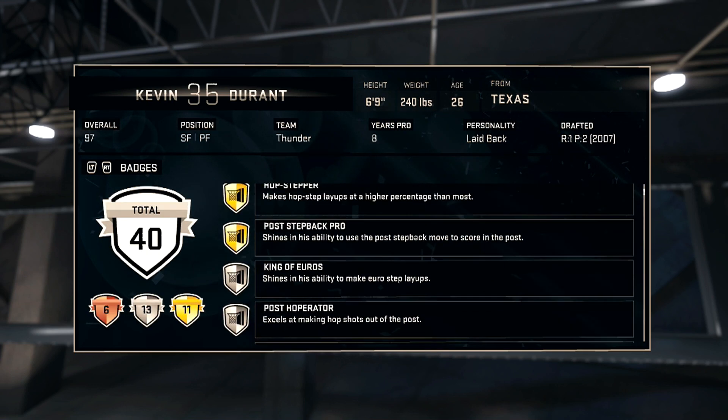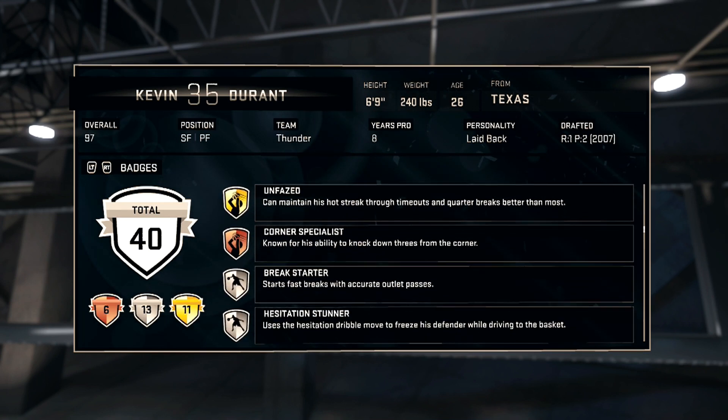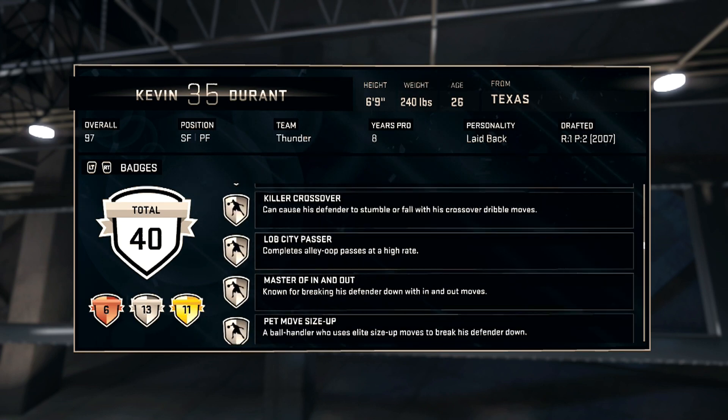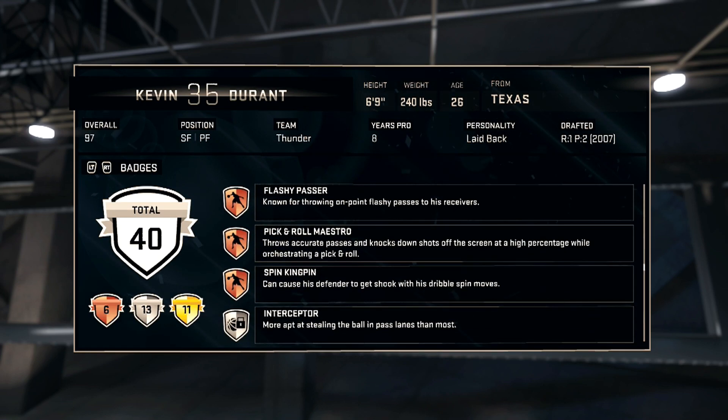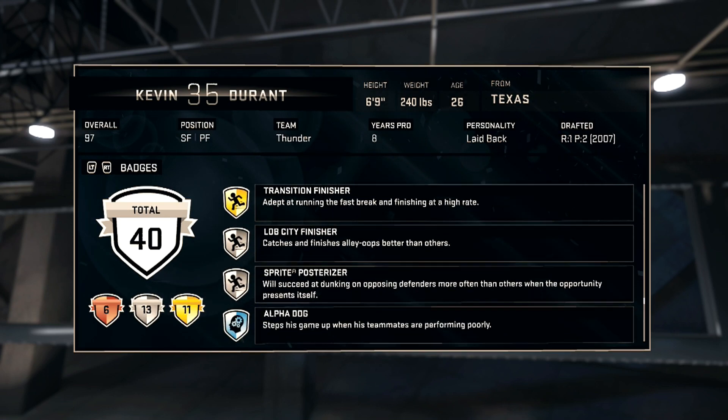This card should be just as scary as the Diamond Durant, but this one actually plays defense. I don't know if the Diamond Durant's stats have defense, but the reason I love this card is because I don't have to get the Diamond Durant, and I can sell my Gold Durant for like 40k. No complaints.